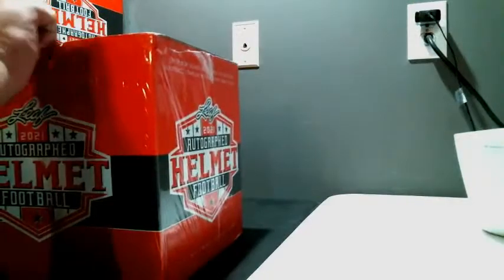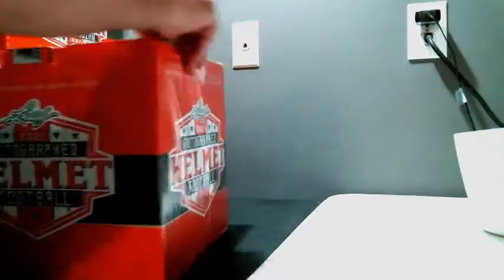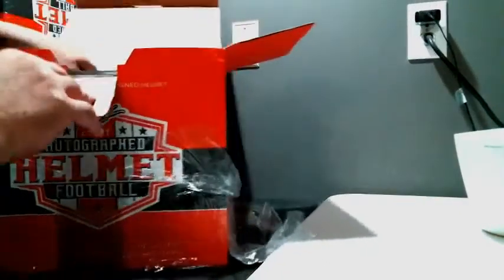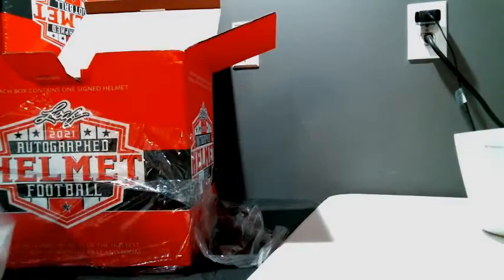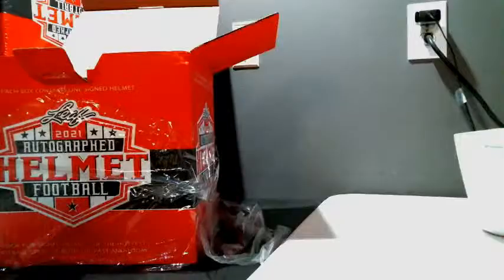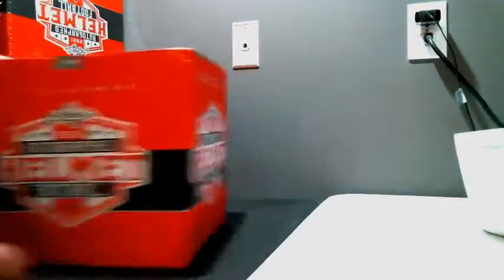And the last one from the first of the two cases — oh my goodness, this is a nice one — with an inscription. For the Dolphins, Dan Marino number 13, rookie 1983. Some of the stuff is either stuck to the bag or something like that — these are transported and stuff — but Dolphins!